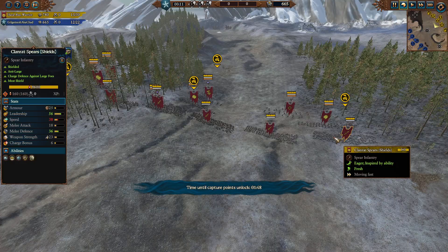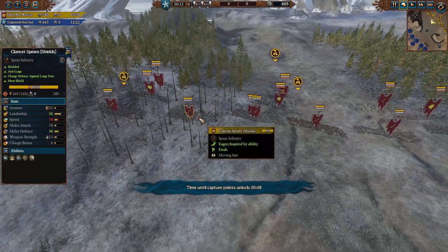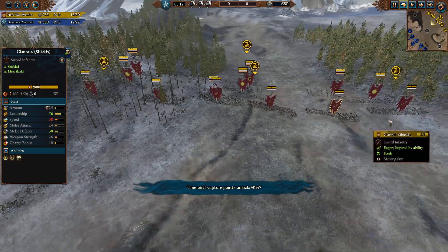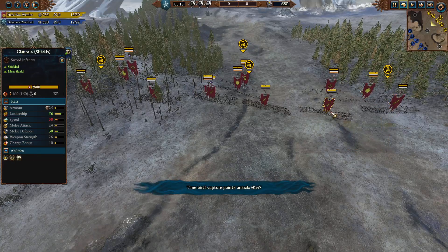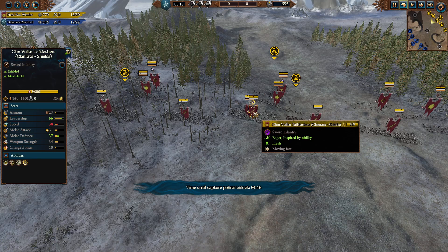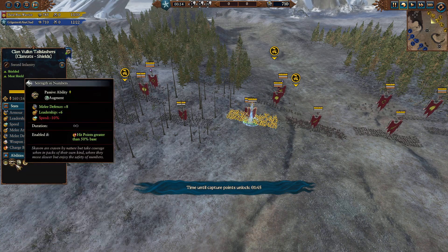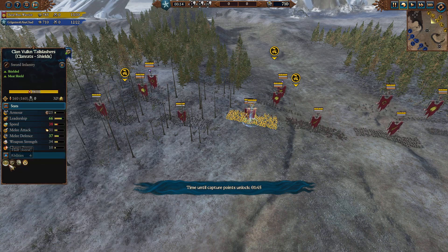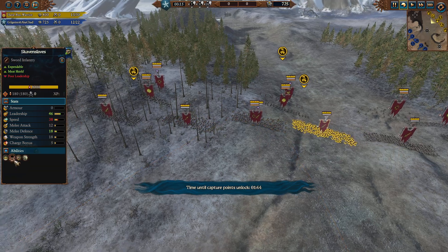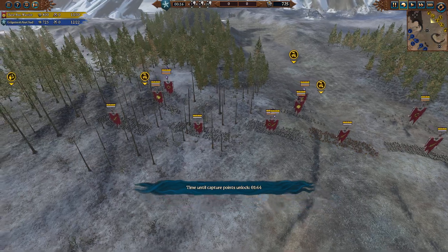My opponent has got two Clan Rats with shields, and a mix of Clan Rats with shields and Skaven Slaves on the frontline. Warplock Jezzails, Clan Vulcan Tail Slashers — these guys have fire resistance and some extra abilities. It looks like the Skaven have little abilities on most of their standard units — maybe I just don't know the Skaven roster well enough.